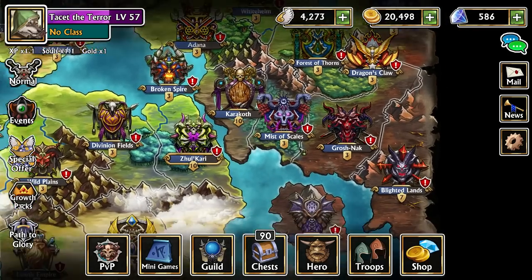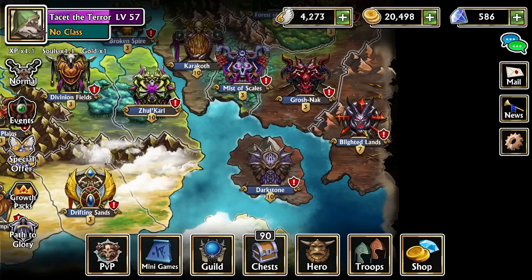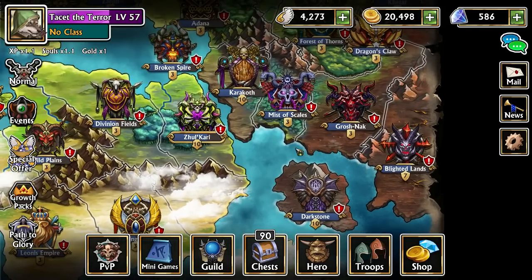We have three magic from having Zulkary, Karakaroth, and Darkstone all to level 10. Now we're working on Blighted Lands, which is currently the fourth magic kingdom in the game — which is all four of them. So we're almost there. We'll probably have that by the end of the week.